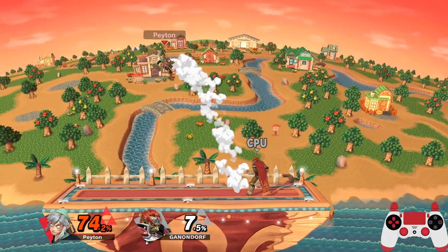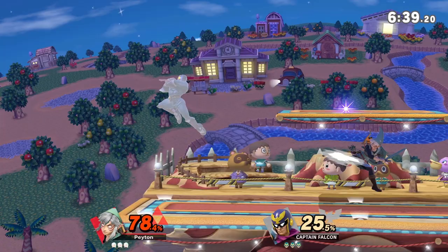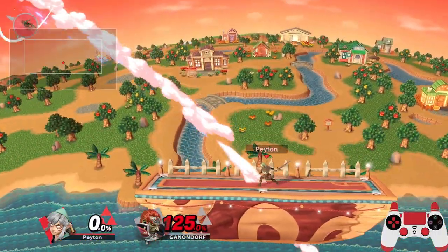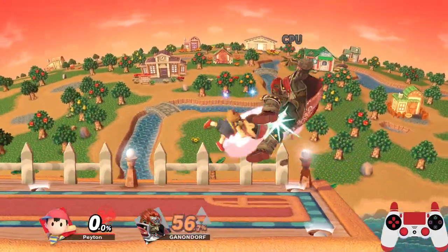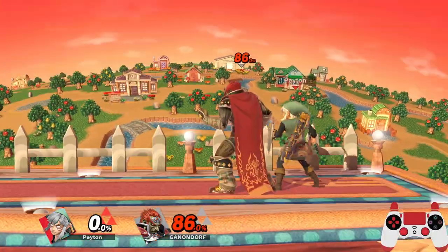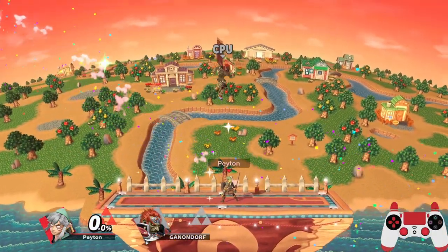Tech in place has the opponent vulnerable for 6 frames until they can shield. The frame window to punish the tech itself is tight, but far from impossible. Try punishing with either multi-hits, something with a long active hitbox, or a relatively slow smash attack with around 15-18 frame startup.